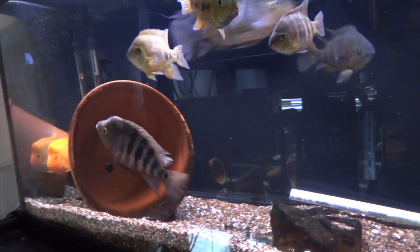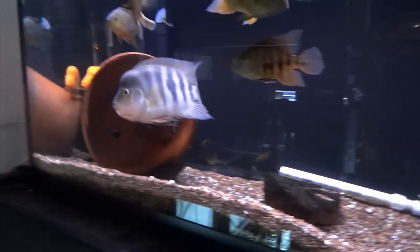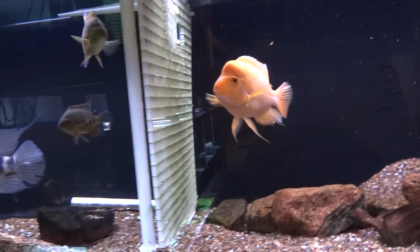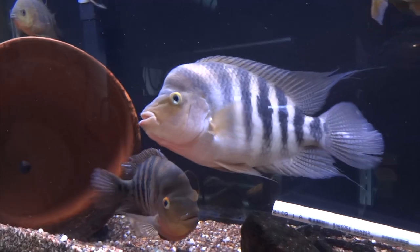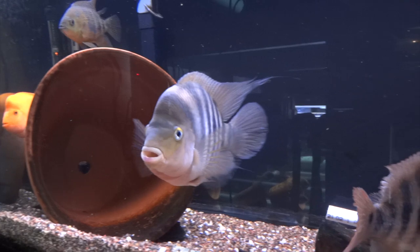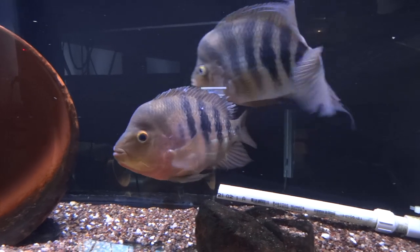I put the divider back in and she kept going over to his side and they're getting along just fine again. I've got a few fubicordi in this tank and a couple of my devils. It seems like the extra fish in this tank have kind of helped them bond a little bit - it seems like they're protecting the pot area from all the other fish. Not sure if that's really the case but that's kind of what I'm going with.